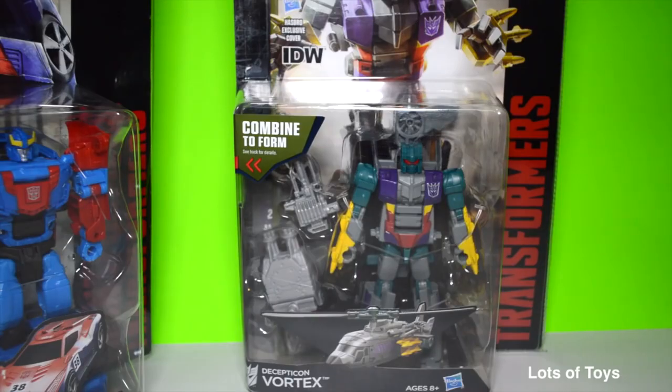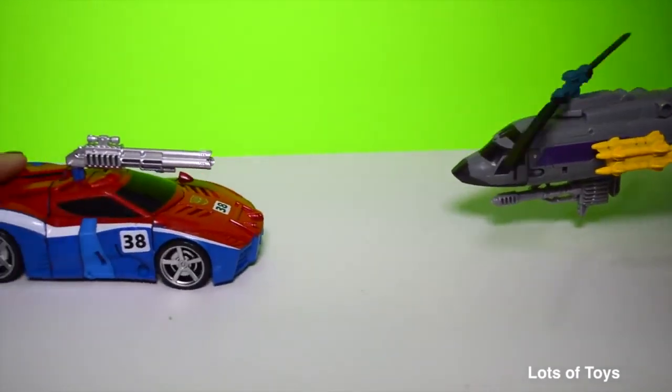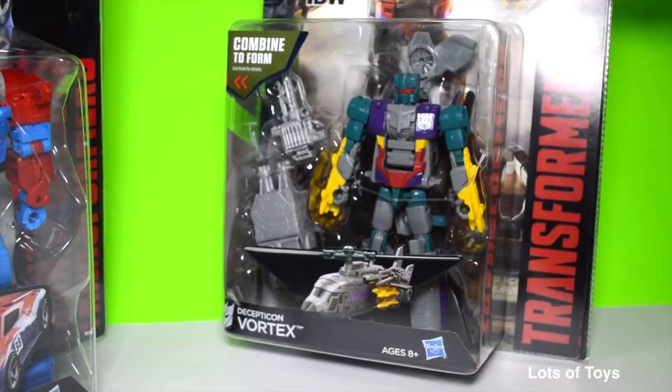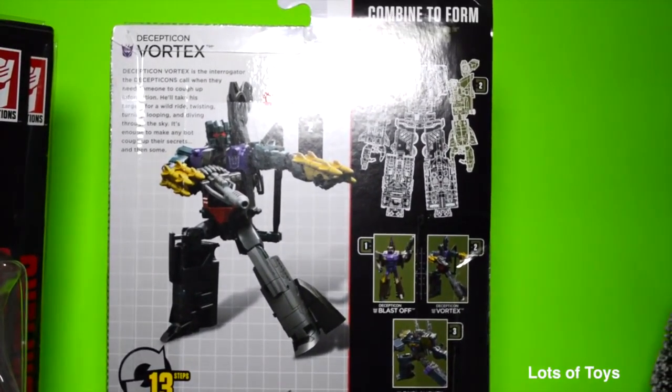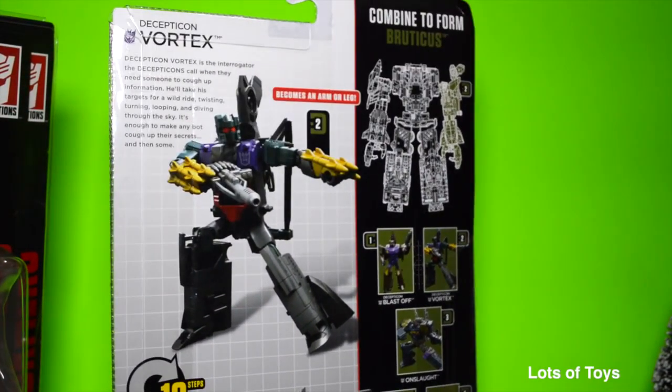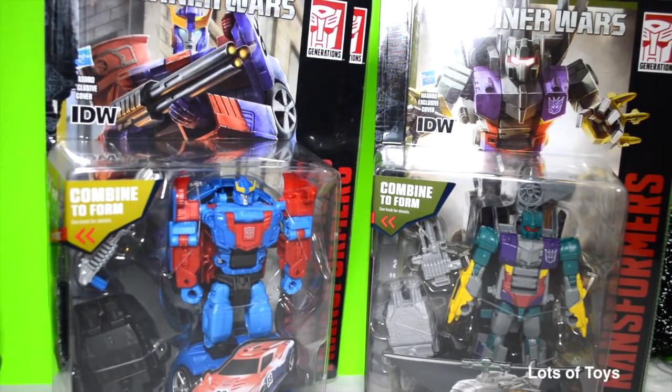Here's another fun robot we're going to open, also part of Transformers Generations. Vortex is a Decepticon who transforms into a helicopter mode, and he's actually the arm of the robot he combines to form — Bruticus. Decepticon Vortex is the interrogator that Decepticons call when they need someone to cough up information. He'll take his target for a wild ride: twisting, turning, looping, and diving through the sky. It's enough to make anybody talk. So today we're going to have Smokescreen versus Vortex — who's going to win?